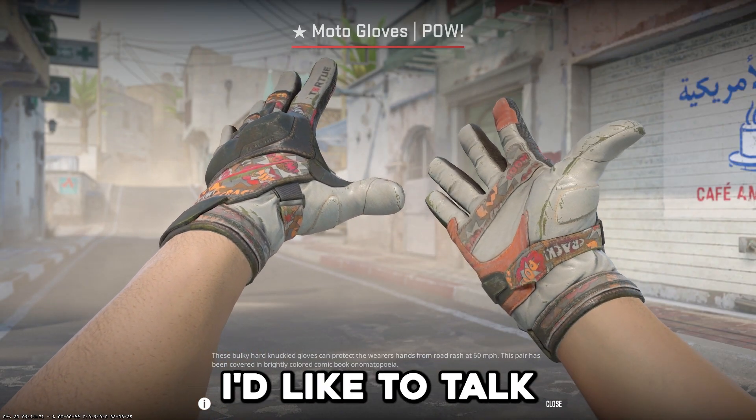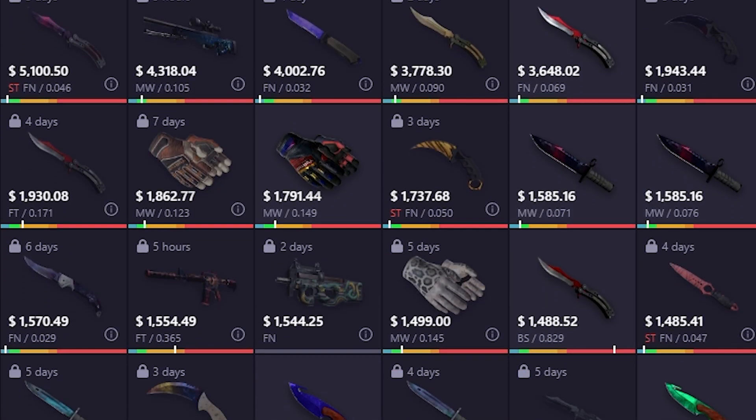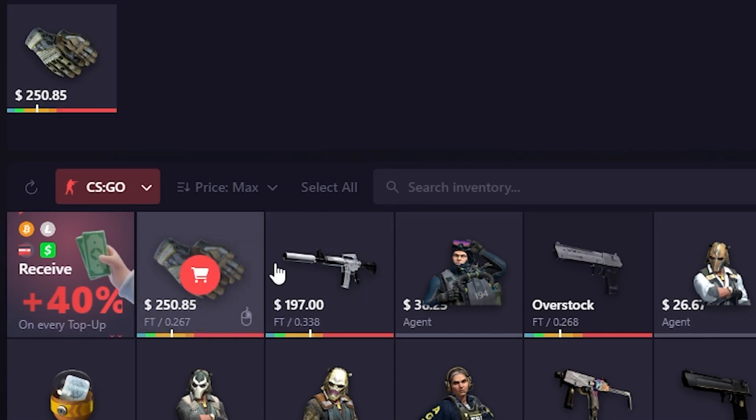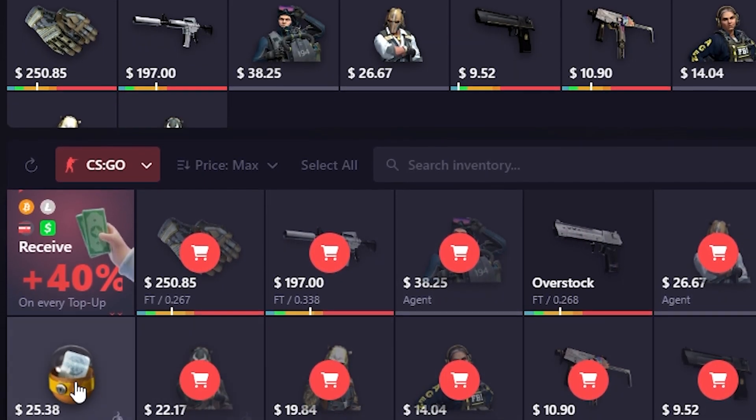But before we jump into that, I'd like to talk about my new partner, Skinswap. They're one of the greatest CS2 trading marketplaces out there, and you can literally get a free item upon joining the site if you use my link. Who doesn't want a free CS2 skin? And don't worry about the fees, because they keep that pretty low compared to everywhere else, so you can trade with no worries at all.